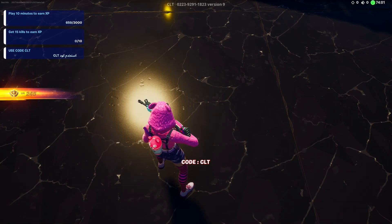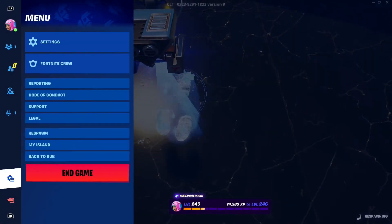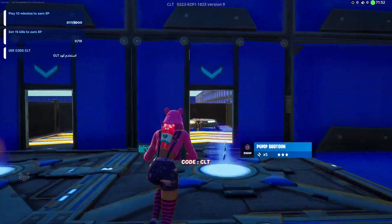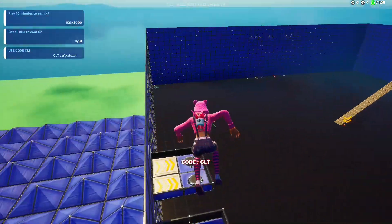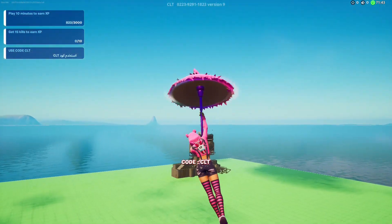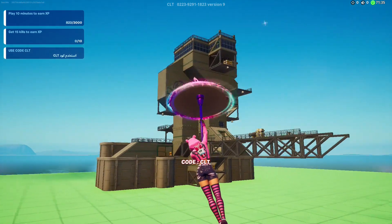Now pull up your menu and respawn. There are three different lobbies on this map, so you might spawn in a different one. We need to hit the jump pad right outside of our lobby and then look outside the play area for the IO base. It might not render in for some of you, so you might just need to run around all four corners of the map.